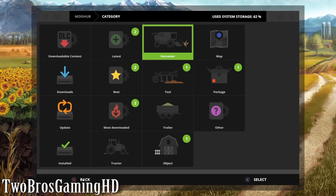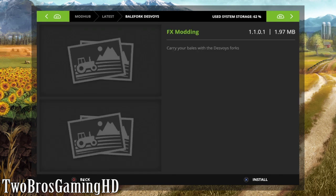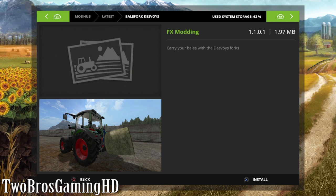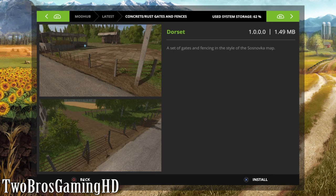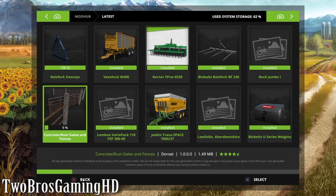We just go in and you can see that we have two mods right here. One of them is a new 'carry your bales' bale fork — this is a fork from FX Modding, and this is just for bales so we can pick up the bales and drive them around. We're gonna install that one. And then we have this one — it's actually also a new mod. You guys can see that this is some gates, a placeable, so you can buy these gates and place them around your farm for decoration. It's a set of gates and fencing in the style of the Sosnovka map, and this is from Dorset. We're gonna download that one also.